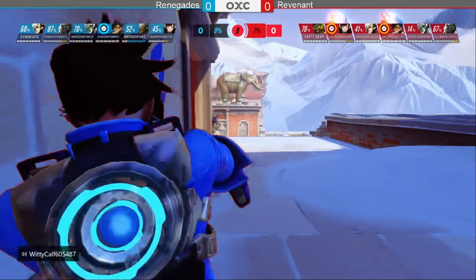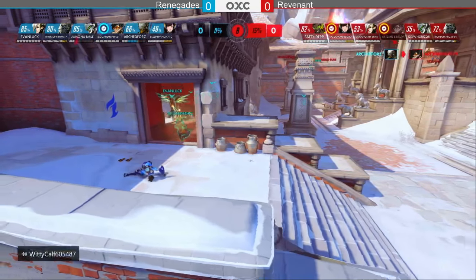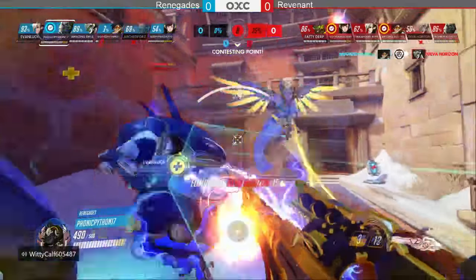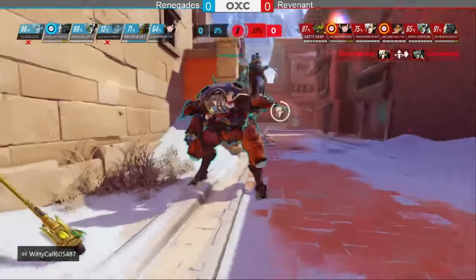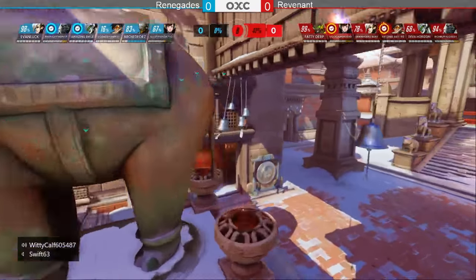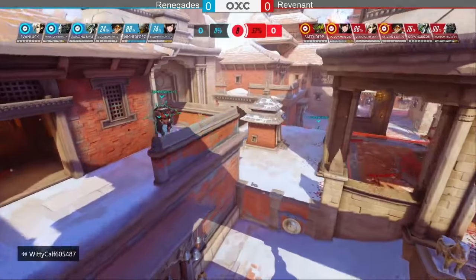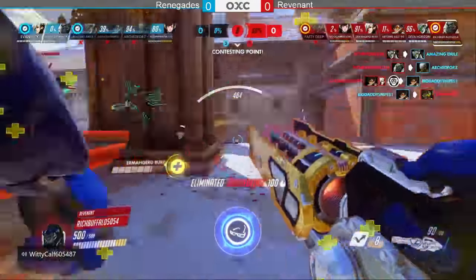Renegade tries to reset and push back. Arched Fours picks the tracer, diving back onto the point. Tracer drops the pulse bomb getting Diva Horizon and the Genji, but gets eaten by the Winston. Rich Buffalo comes out with a res, keeping the team at full strength. Renegade falls back to regroup as Revenant reaches 40 percent on the first point.